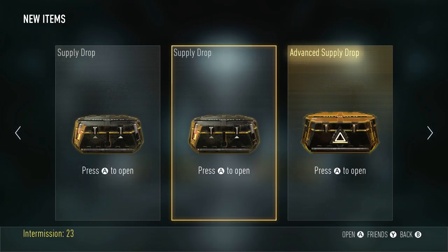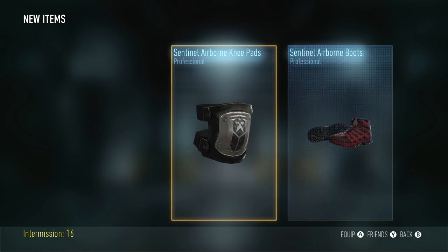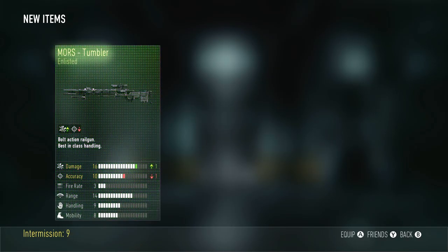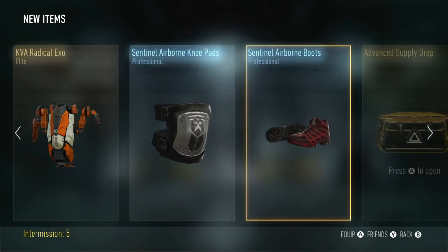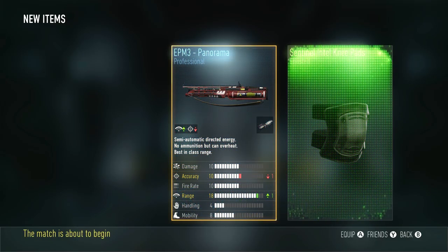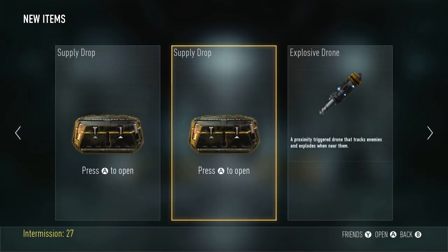Time for a late night opening. I'm gonna start with the standards this time. Elite! We got an elite exosuit — I can use that for the XP. Elite! KVA Radical Gloves once again — I can use that for the XP. And now for the advanced. Not bad, a lot of stuff that I can use for XP. Alright, we got two more supply drops right here. For some reason I can't get a third one, so we're just gonna go ahead and open these.